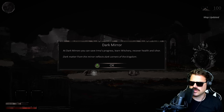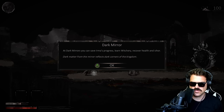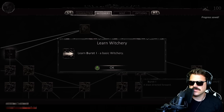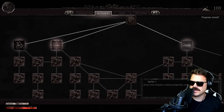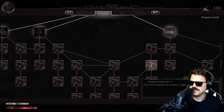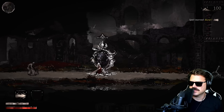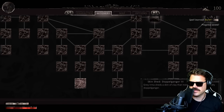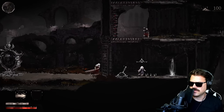At mirrors you can save, learn witchery — those are kind of like our spells — and recover health and Ictor. Dark matter from the mirror reflects dark corners of the kingdom. When we go in here for the first time we will learn a witchery. It looks like there's a fairly good amount of stuff going on in this tree. I haven't gone through and read all of them, but eventually we'll get through there.